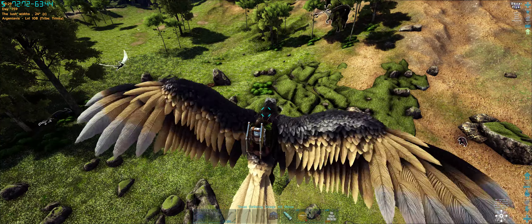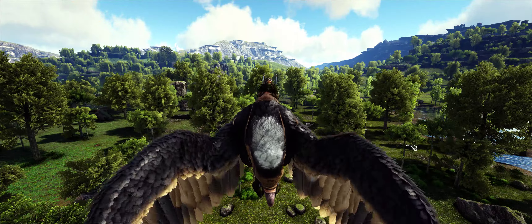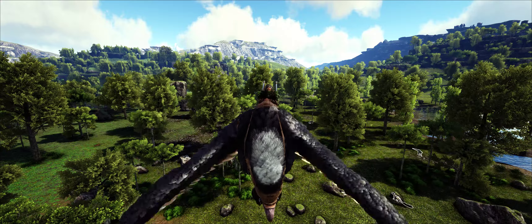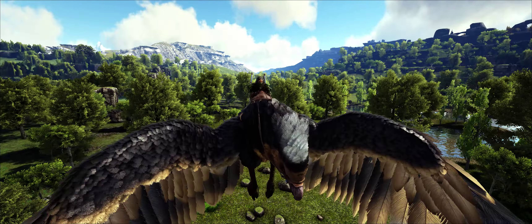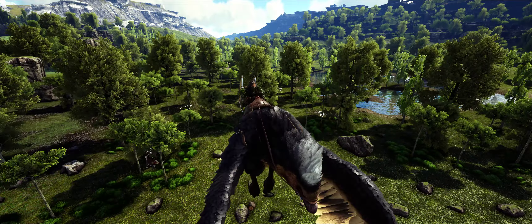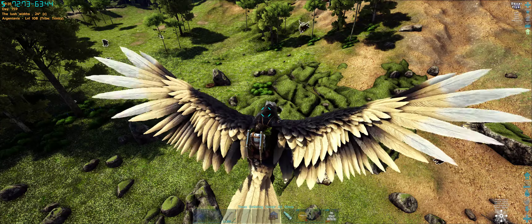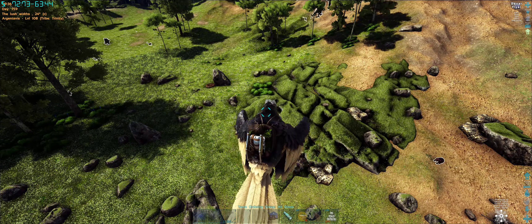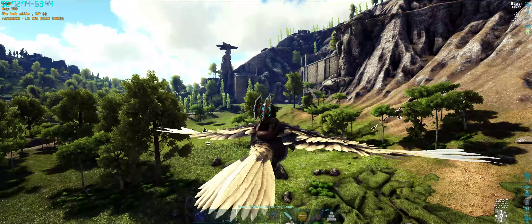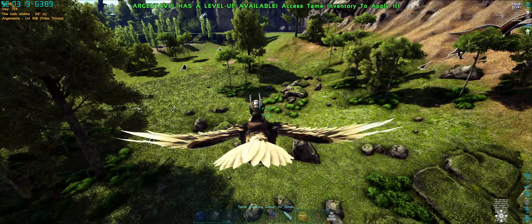Hey guys, HelvonatGames here and I'm just checking out the Cabalus map. This is the second of a few videos I'll be doing on this map — it's a yet to be released map and I'm just finding the location of Metal. The first place I've found is coordinates 72.7, 63.4 and it looks like there's a relatively good supply here, so just start over here where it appears to start.